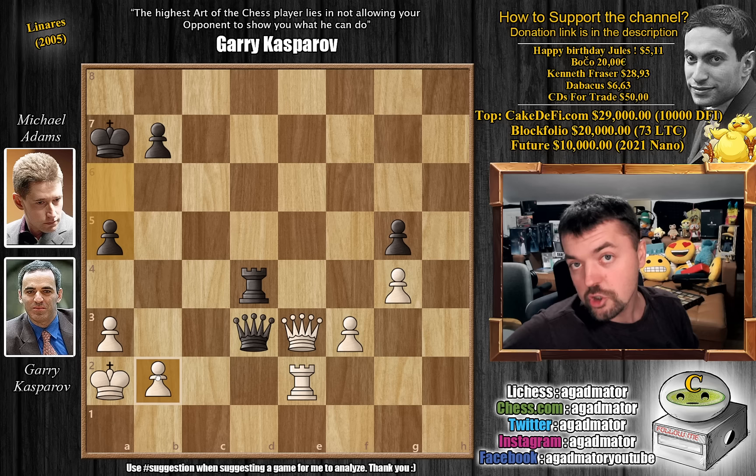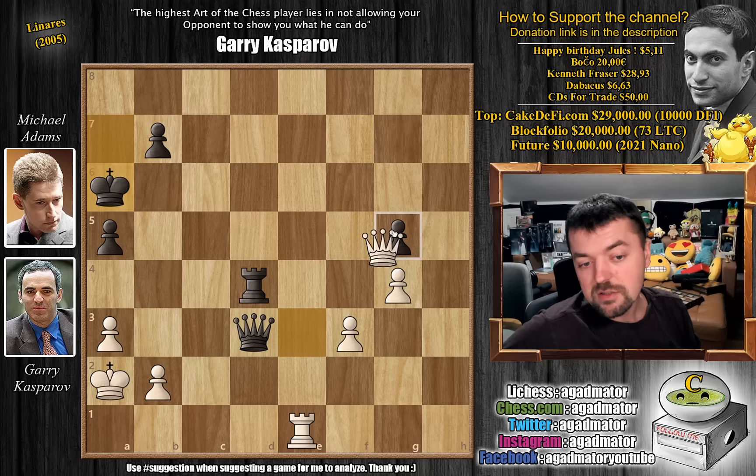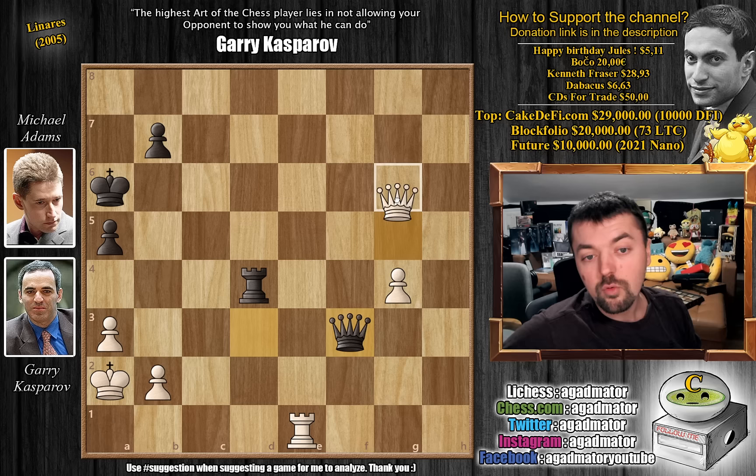Rook to e1, king to a6. By playing king to a6, Adams is offering the g5 pawn for the f3 pawn — and it's not a bad deal for Kasparov as he does get a passed pawn on the king side. Queen captures on g5, queen captures on f3, and now queen to g6 with check. And like I've mentioned at the beginning of the video, every equal position is merely an opportunity for your opponent to make a mistake — and that is what Kasparov is hoping for.